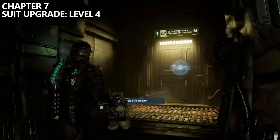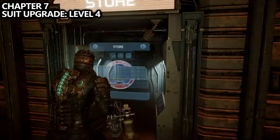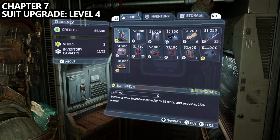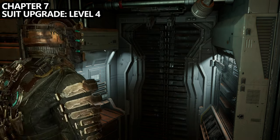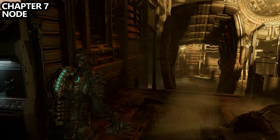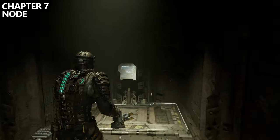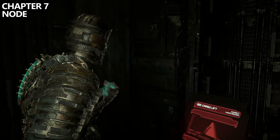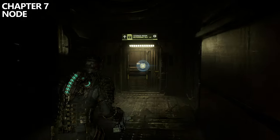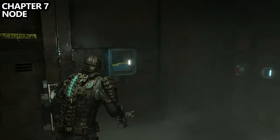On your way continuing the mission to launch the SOS beacon, you'll come back to the Extraction Area where we've been before. There's a store here — if you access it now, you can get your next suit upgrade, costing 35,000 credits. If you have the credits, I'd recommend buying it or saving up for later. There's only one more thing to grab in terms of collectibles before the store — take the elevator to launch the SOS beacon. We've already gone up this elevator before, but now we have security level three clearance. At the top, go around the corner and find the office we couldn't access before — the Storage Room — and go inside to find node number 31 on the left-hand side wall. Watch out, you'll be attacked by an enemy as you enter.